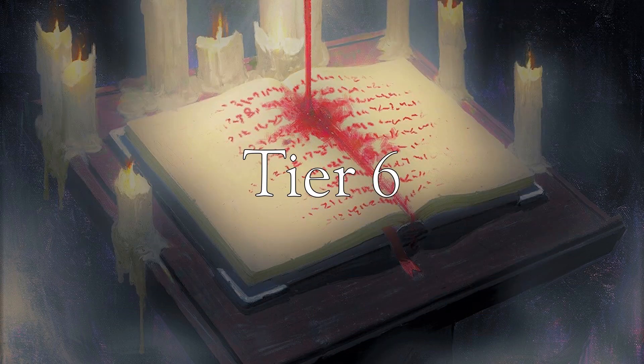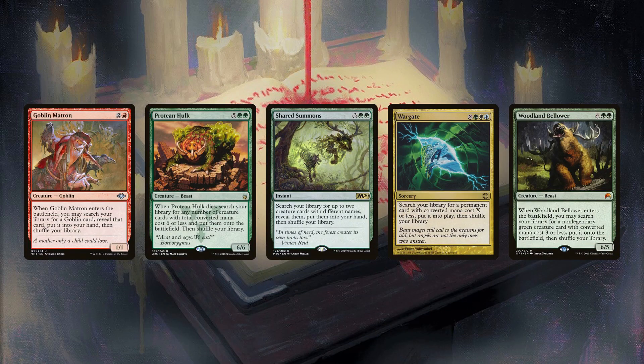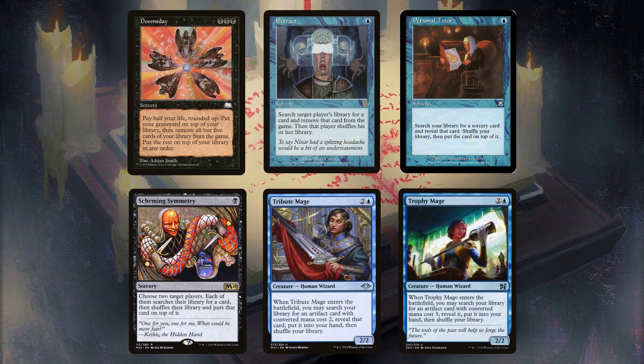The Tier 6 tutors aren't just niche, they're narrow enough to only fit into one or two decks. Goblin Matron finds Conspicuous Snoop, Dockside, and Kiki-Jiki. You all know what Protean Hulk is for. Shared Summon sees play in green decks that generate large amounts of mana and rely on creature-based combos. Wargate lets you find any permanent, but it is expensive and sorcery speed, so you'd only run this if you had plenty of value engines and have all your combos composed of permanents. Woodlum Bellower needs a target — due to the strict requirements, this only sees play in mono green decks and Vanifar. Doomsday is a one-card win condition, but due to the high-risk nature of the card and its grueling mana requirements, it's only run in one and two-color decks. In almost every case, the commander can crack the pile. The only exception is Krik, which has such great synergy with Doomsday that it's understandable.